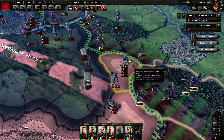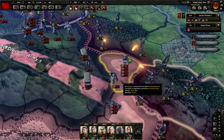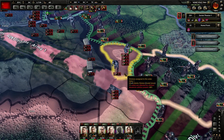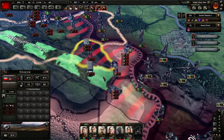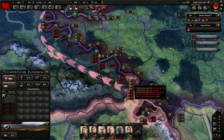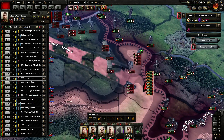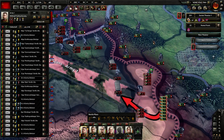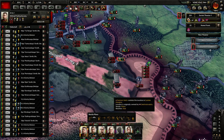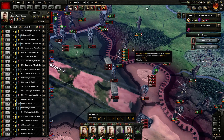...resulted in 58 divisions — 60 if you count those two — in this one province, and those are just hills without any fortifications. So what we will try to do is use our troops that are present here to actually encircle them. Let's take half of those.